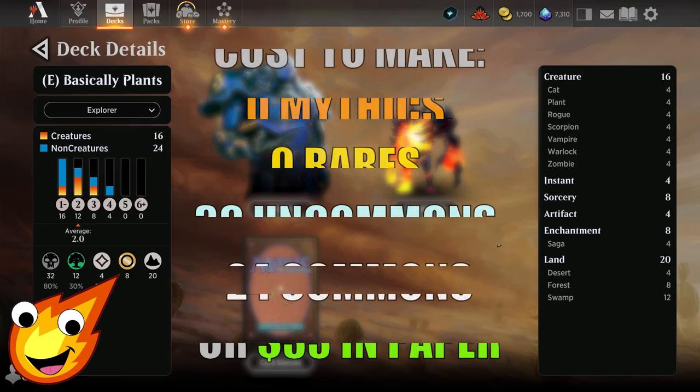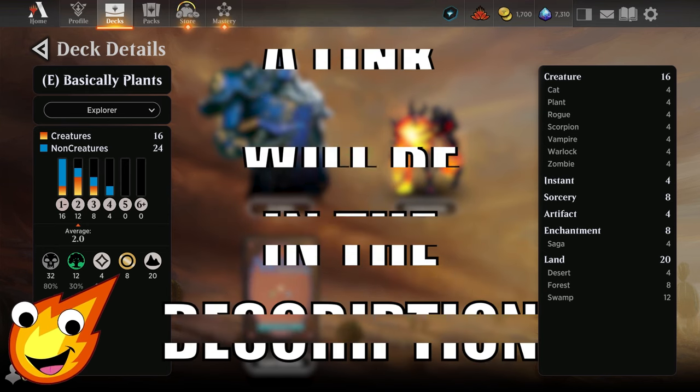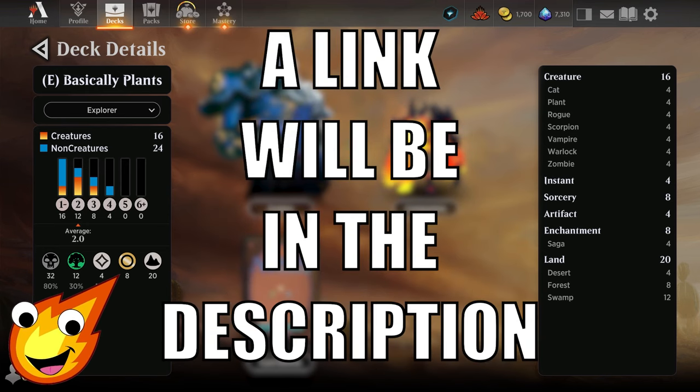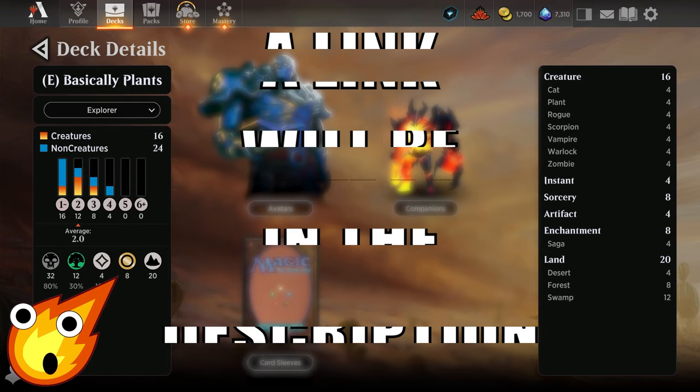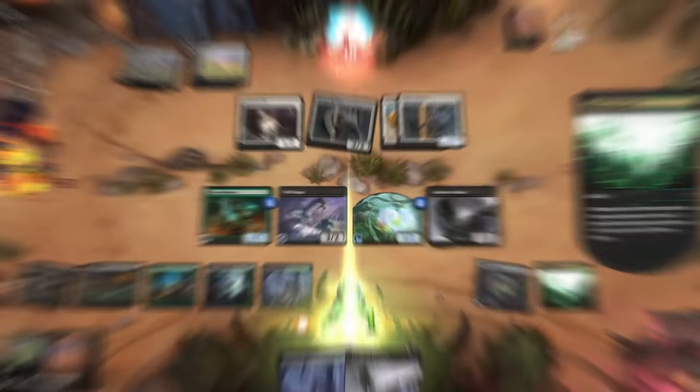Long-time viewers know how we do it — we have to talk about the stats of the deck before we dive in. Our Golgari deck today uses black and green, with an average mana curve of about 2.0. We're looking at 16 creatures, 4 instants, 8 sorceries, 4 artifacts, 8 enchantments, and 20 lands.